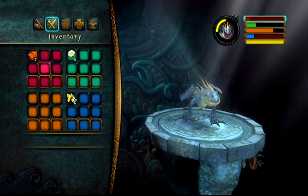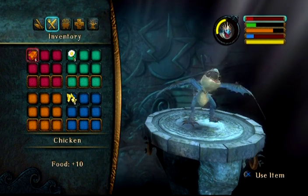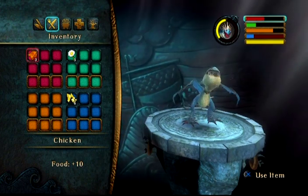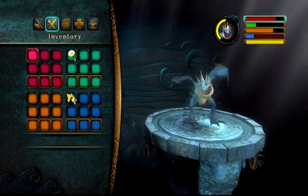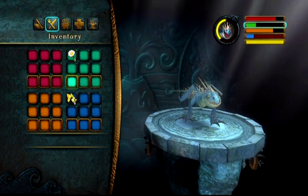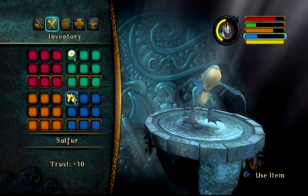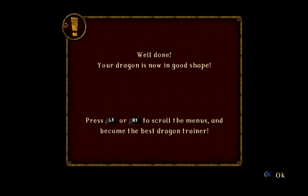Food's pretty low, so we'll increase that one — chicken increases your food meter by 10. The game just uses bars, not numbers, which is kind of annoying, but it serves its purpose. Next lowest is blue, so we'll use sulfur to increase trust. Rotten eggs increase trust — really? Well done. Your dragon's now in good shape.